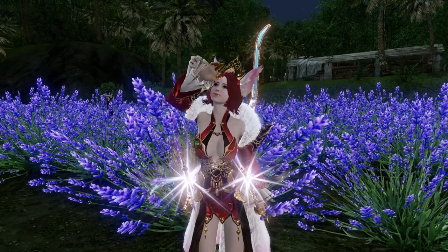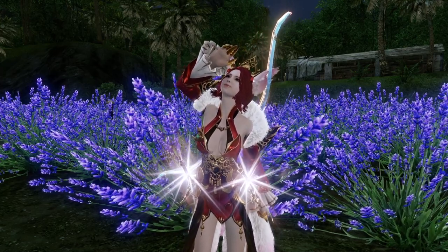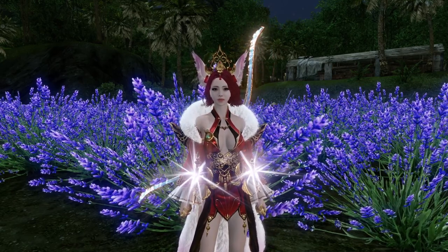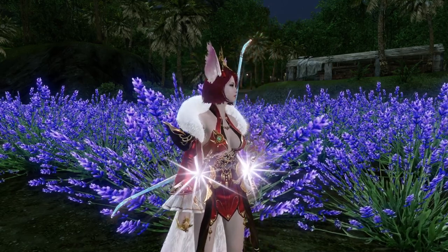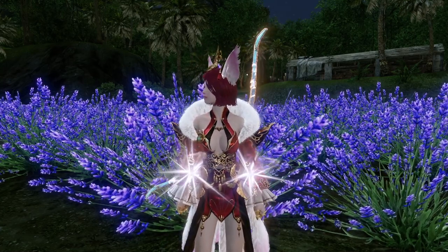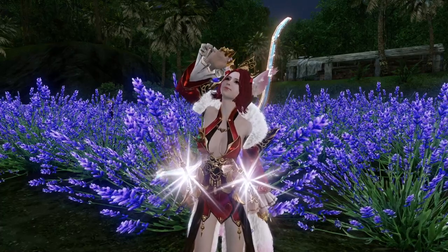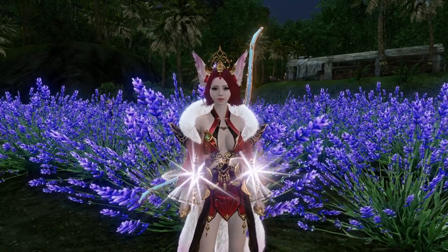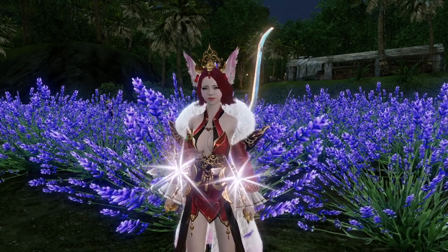A beehive with a queen bee in it will give you three different stages: a moist stage which is 200 labor to harvest, a sweet stage which is 400 labor to harvest, and a prosperous beehive which is 600 labor. Also, chances for royal jelly drops increase with your husbandry proficiency.